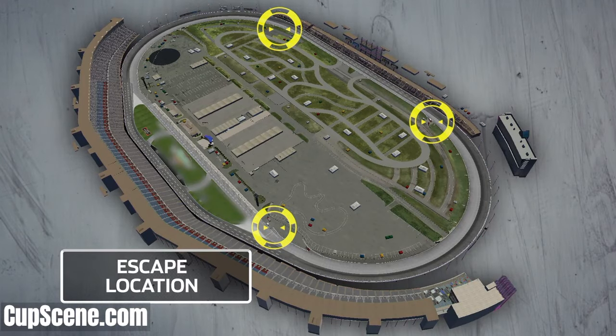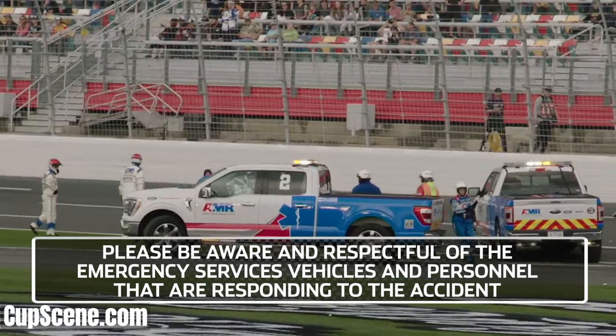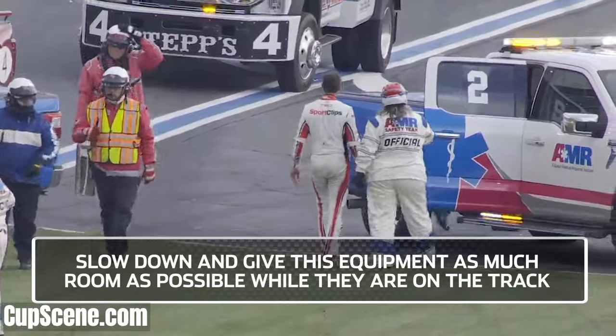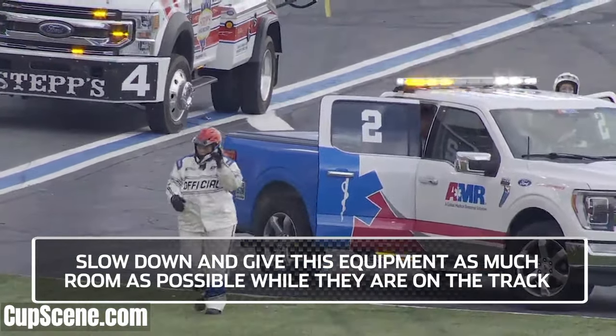Drivers and spotters, there are several places to safely escape the racetrack. When you have a problem, get off the track as soon as you can. Once the caution lights are illuminated, slow down to a cautious pace. Please be aware and respectful of the emergency services vehicles and personnel that are responding to the accident. Slow down and give this equipment as much room as possible while they are on the track.